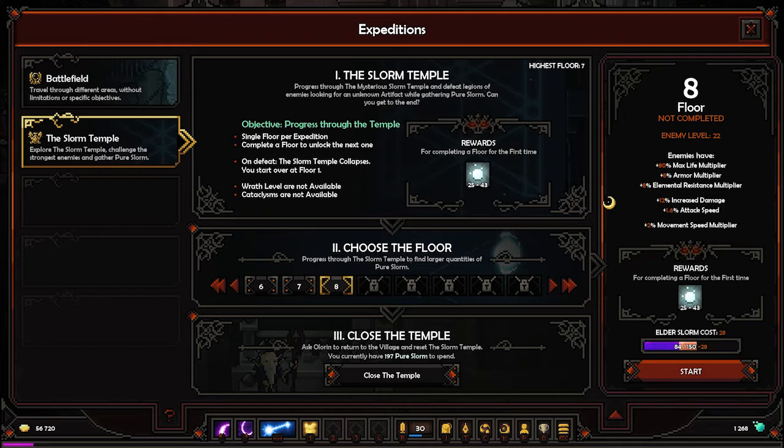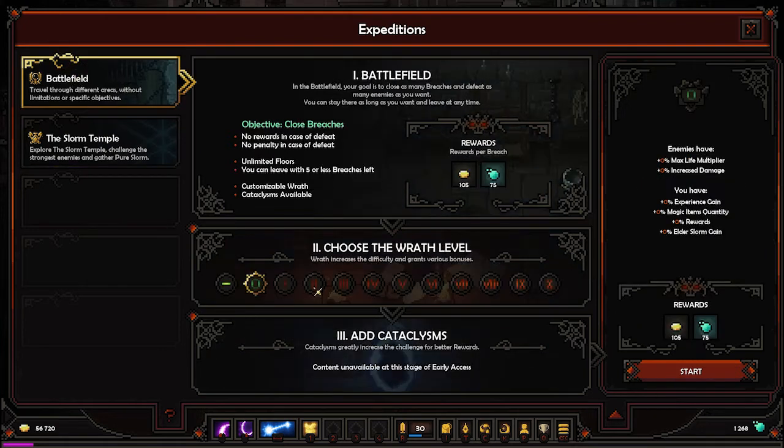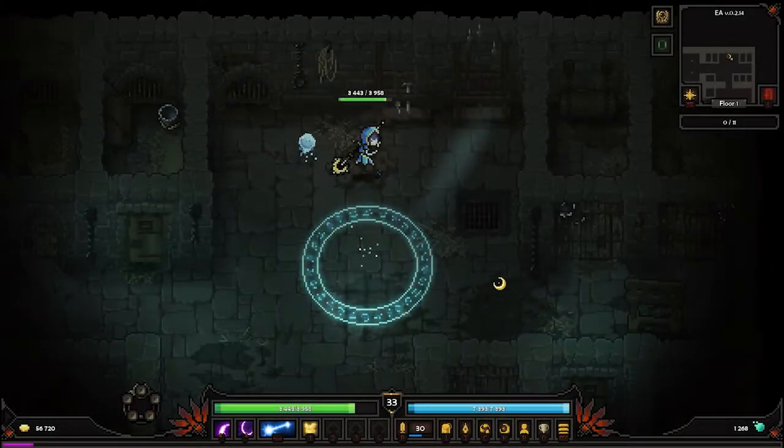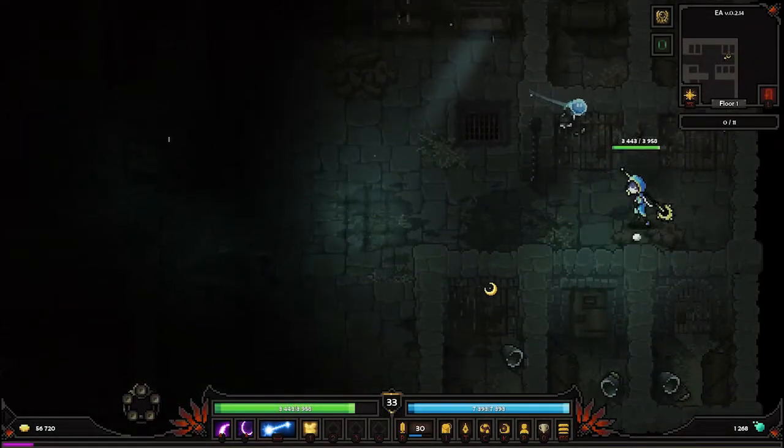Also we crafted a chest piece but got pretty unlucky, so we'll need to try again. We need to farm a little more fragments to craft, so we'll get back to it later when I collect more. Let's hop into it — maybe do one expedition and then go to the temple for the rest. We'll see. Let's hope it's good.